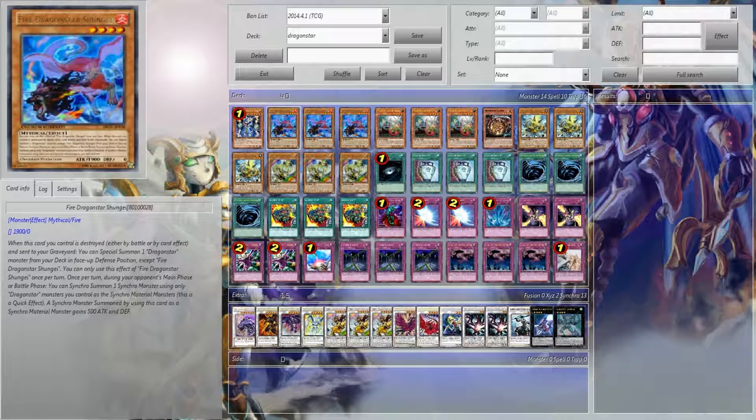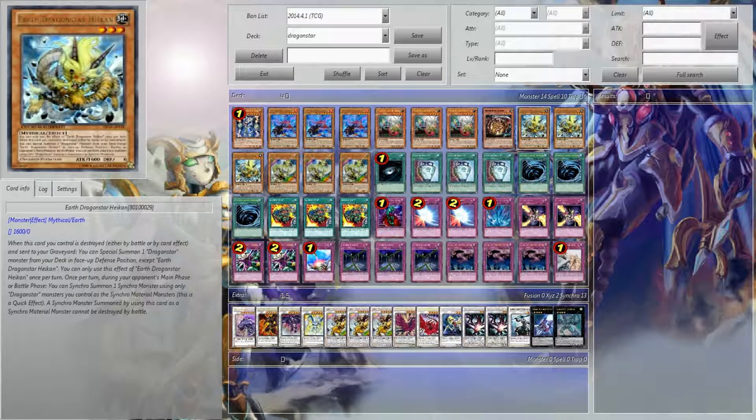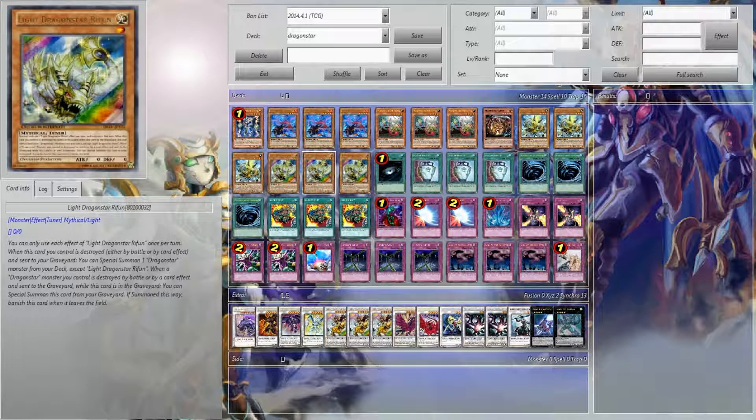We have 1 Thunder King Ryo, 3 Fire Dragon Stars Shunji, 3 Masked Chameleon, 1 Archfiend Eater, 3 Earth Dragon Star Hyken, and 3 Light Dragon Rufin.